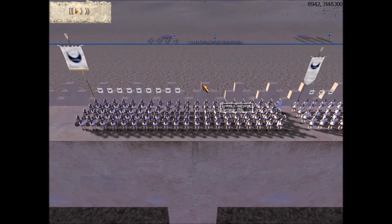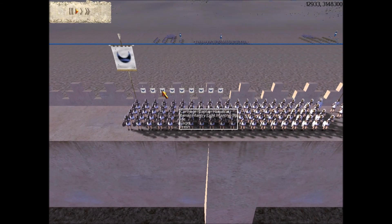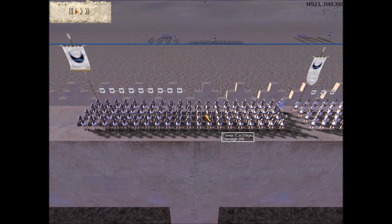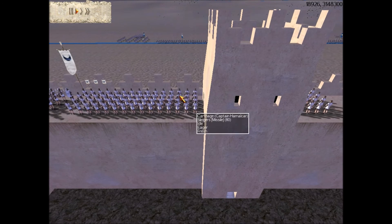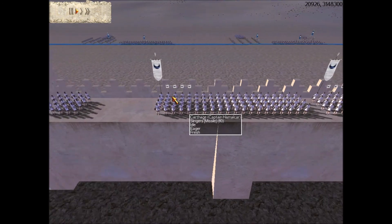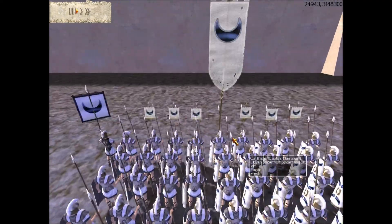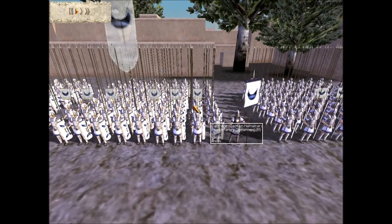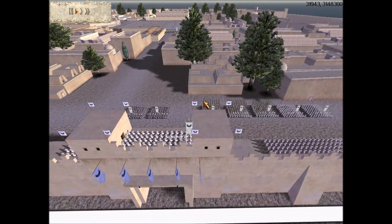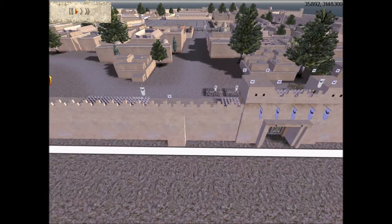So basically I have four units of bronze, three bronze chevron, gold gold Iberian infantry, two gold attack slingers, and four gold attack bronze defense slingers. And then we have two units of gold gold Libyan spearmen, four units of gold gold Poeini infantry, and two units.